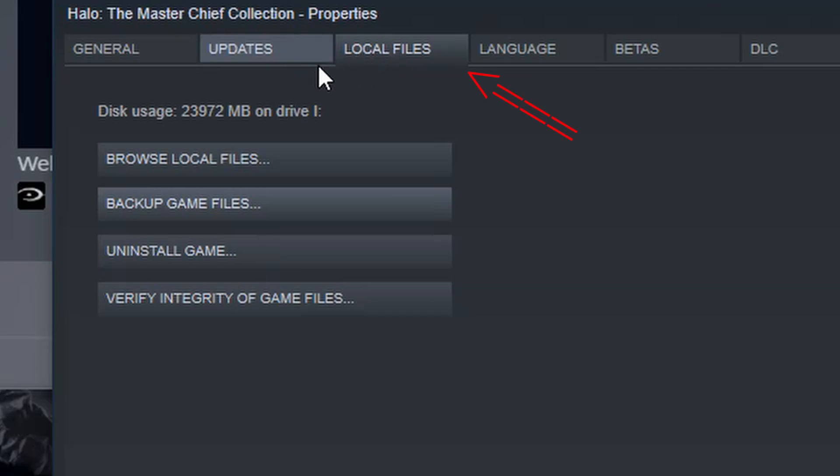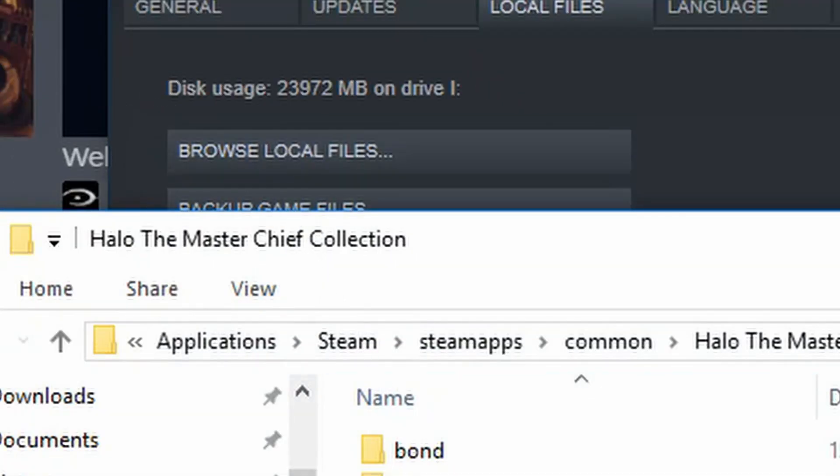A new window should pop up, and you want to be sure that you're in the Local Files tab. Click Browse Local Files.